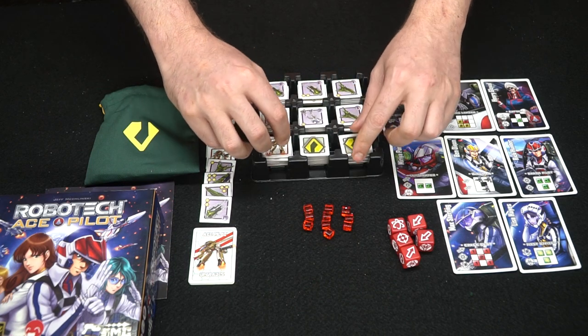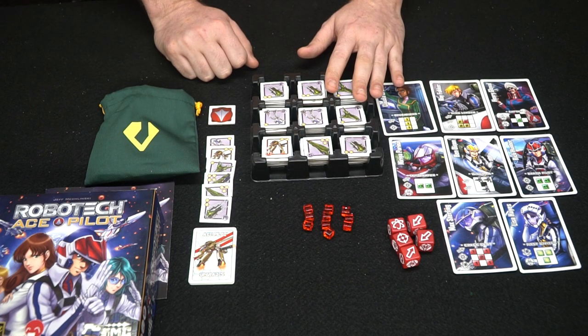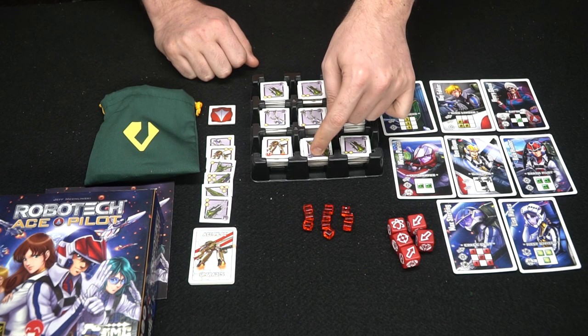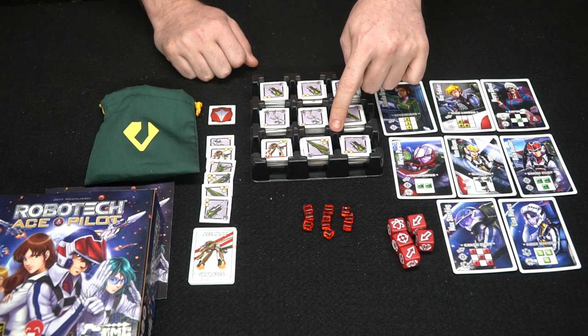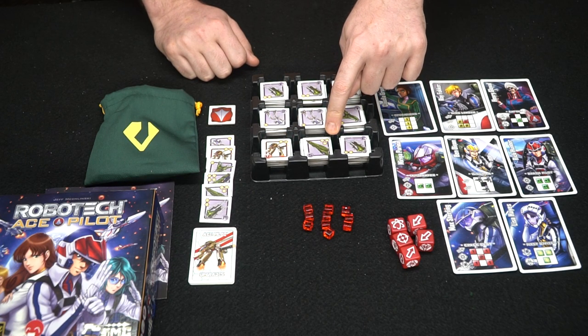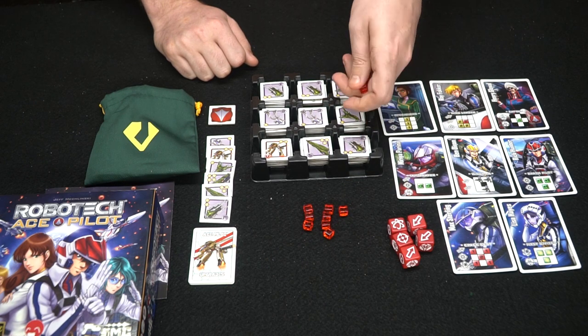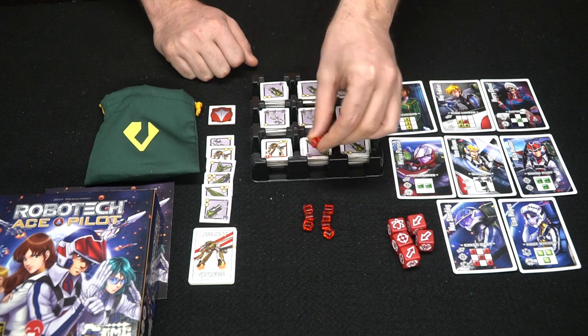After they're flipped face up you'll know what units are available. There are two things to know about units: their victory points you'll gain when you destroy them, whether you get an upgrade card when defeating them, and how much damage they take — these little explosion markers. If you don't kill them you'll use damage markers symbolizing one, two, and maybe even three damage for the stronger monsters.